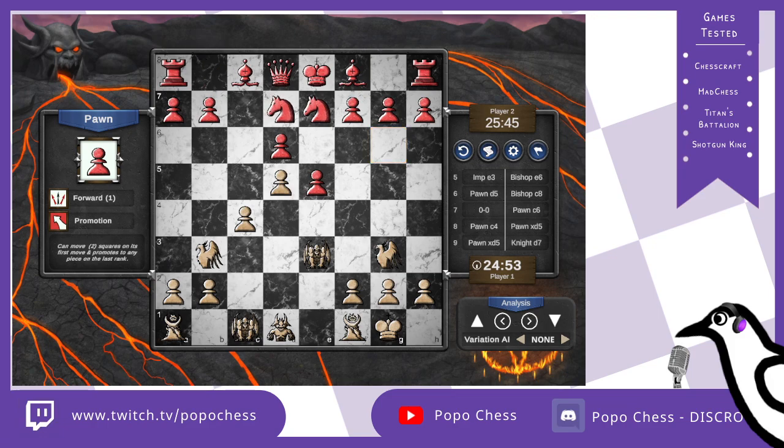Knight to d7 is played — okay, why not. Pawn to f4, now challenging the structure over here, so he wants to get the spire into the game. And here, a very bad move is played: knight to f6. I can't blame it, because this is not easy to see if you're not used to this faction. Feel free to pause the video and see why this is a bad move.